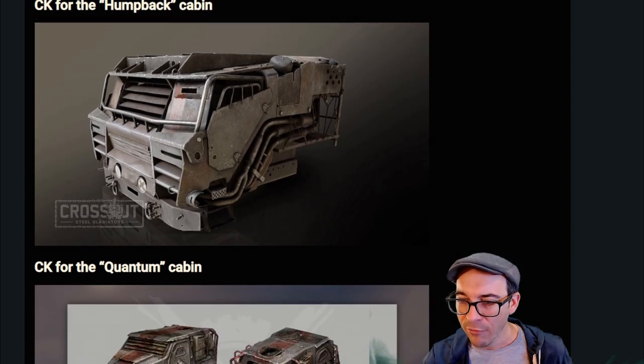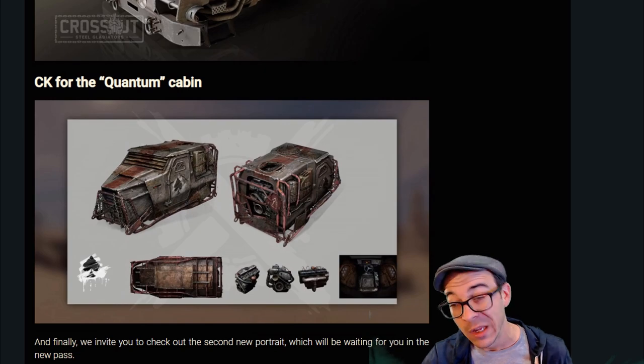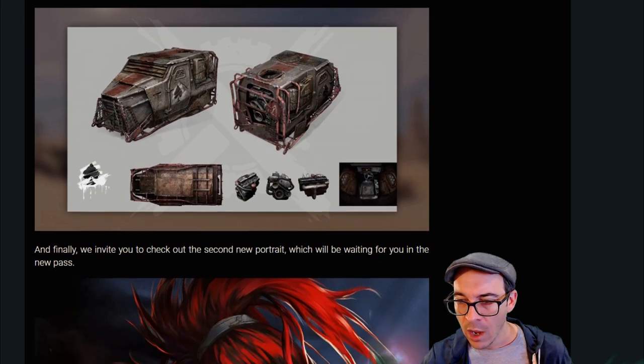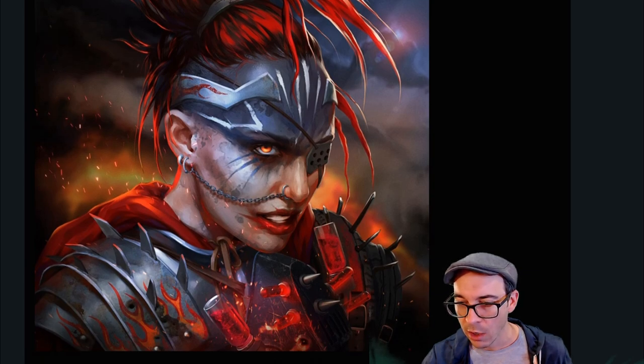We've got a CK for the Humpy. And once again, I'm sad to say that below here is not a new cabin, but rather just a CK for the Quantum. It's a cool looking CK, worth checking out. And we have a new portrait — looks like a picture of maybe Setheos' mom. I'm not sure there.